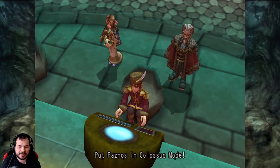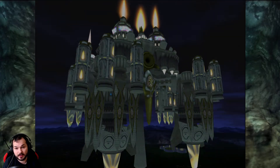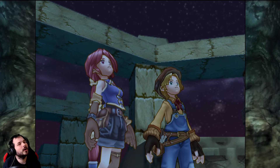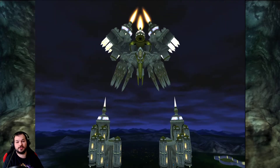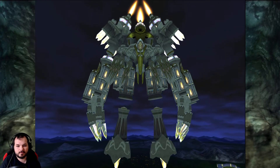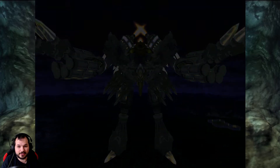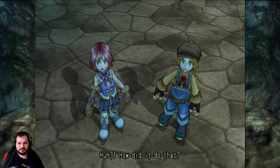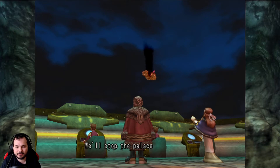Put Pasnos in Colossus Mode. How can she know and he doesn't? Anyway, they're entering Colossus Mode. It looks like Pasnos is transforming — here it is. Oh damn, I like this. I always liked big robots. That is one hell of a cool robot — that could be a Final Fantasy boss fight. Am I playing Pasnos now? Let's see what it does. We'll stop the palace with Pasnos. Dive! She's a ma'am, just saying. Are we gonna dive? It's a dive forward.